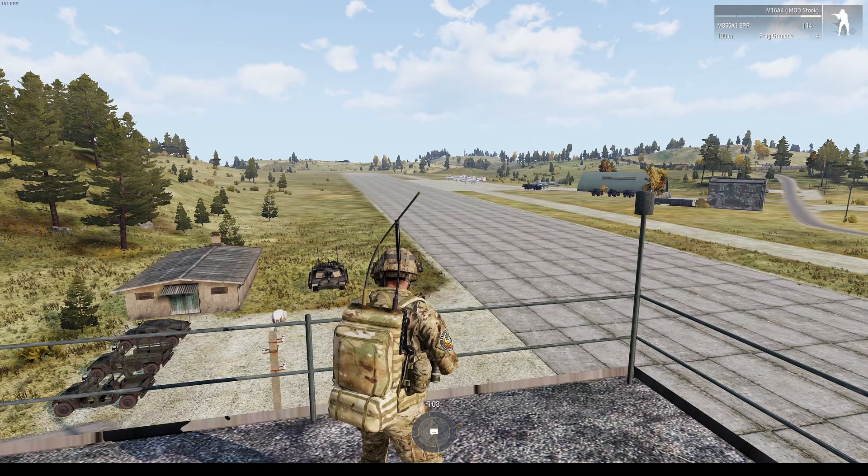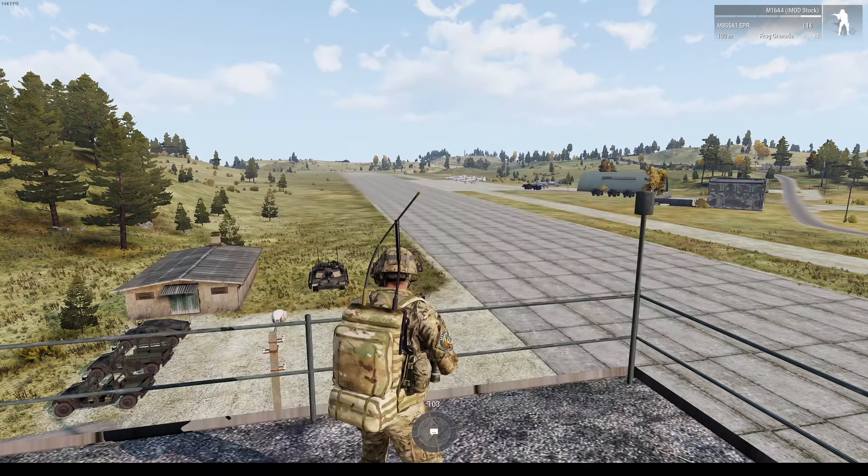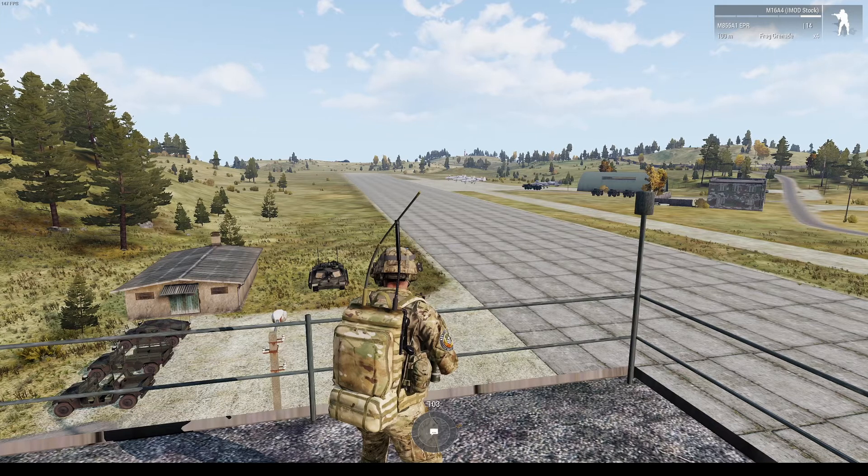For short range communication, you will need a radio, most commonly the AN-PRC152. This is the standard short to medium range radio for all squad members, and has a range of up to 5 kilometers. You can speak over the primary radio channel by pressing the Caps Lock key. You should hear a radio squawk when you press the key, as well as when you release. Your radio also has the ability to speak over other channels as well.